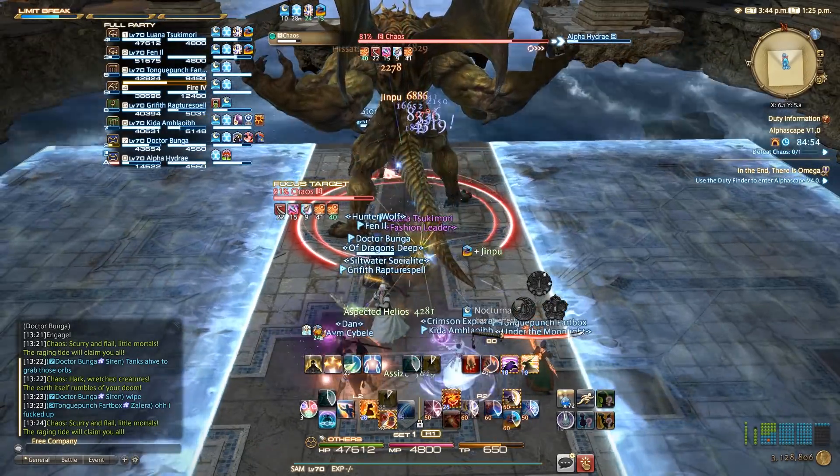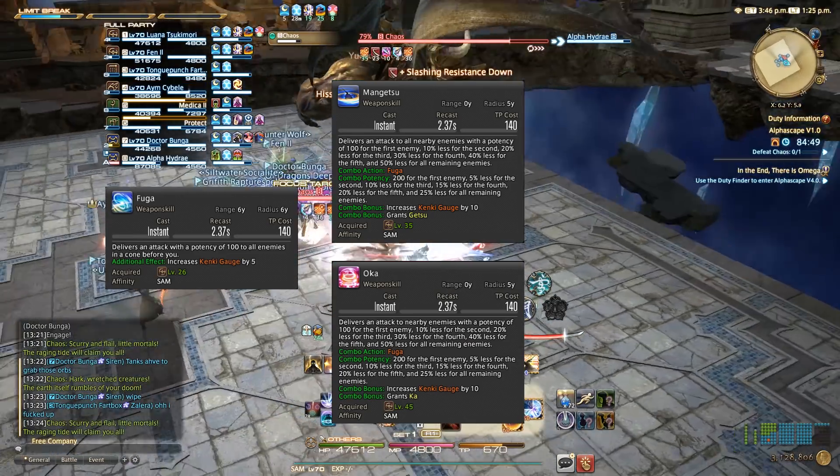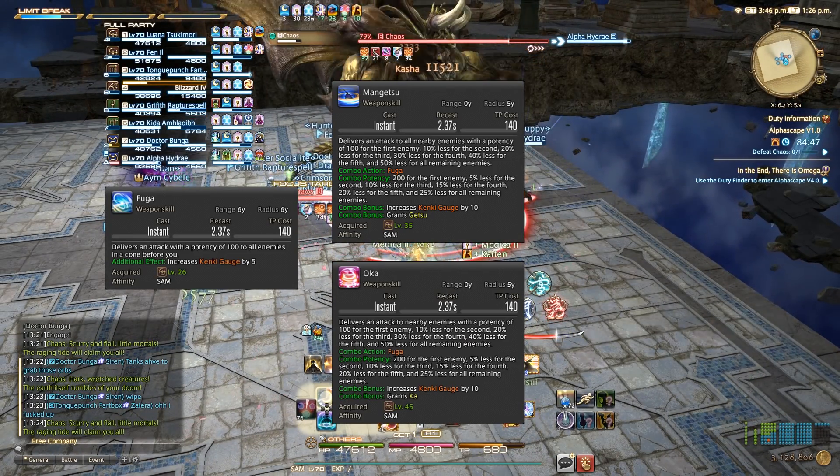As for your AoE combos, you only have two: Fuga into Mengetsu, which will grant you the Getsu Sen, and Fuga into Oka, which will grant you the Ka Sen.